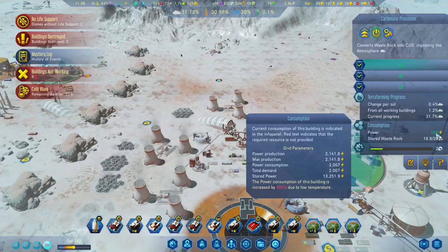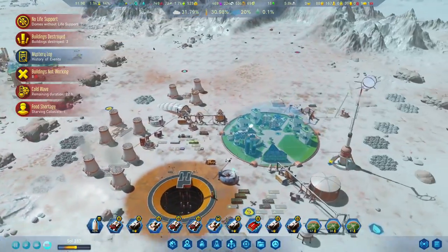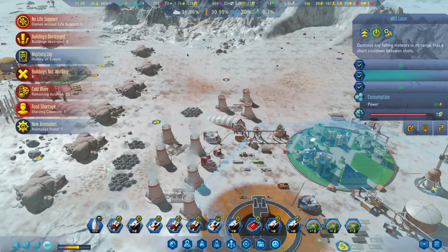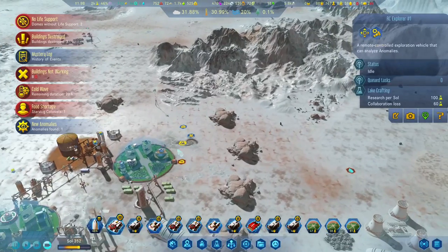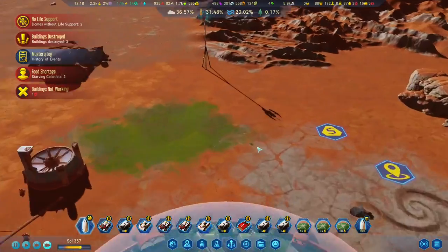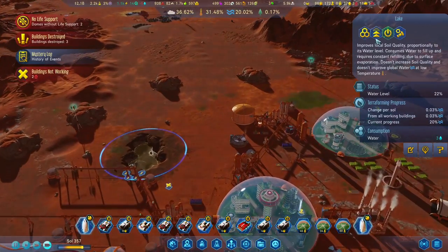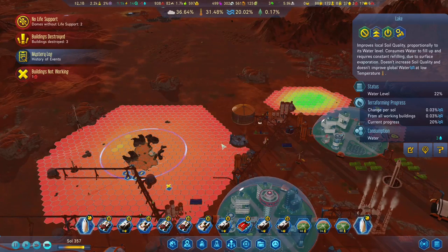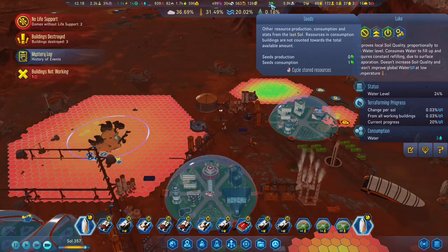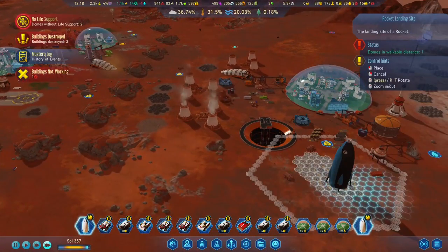Oh, maybe this was the problem - yeah, we have a food shortage, but it's in this dome so that's okay. We have meteor defense systems. Research anomaly - great! Okay guys, we have our first tree on Mars. I don't know where it is exactly, but we have one. We started to have a lake here because this will improve the soil quality, and we'll be able to produce a lot of seeds.